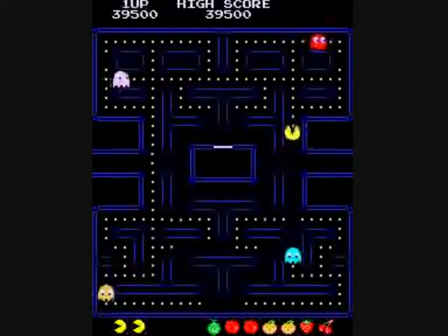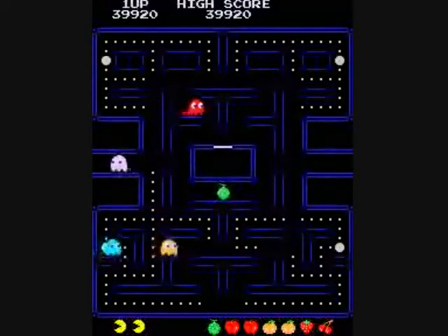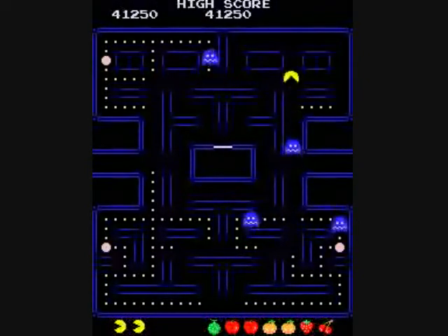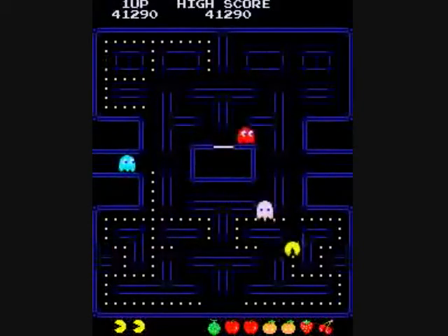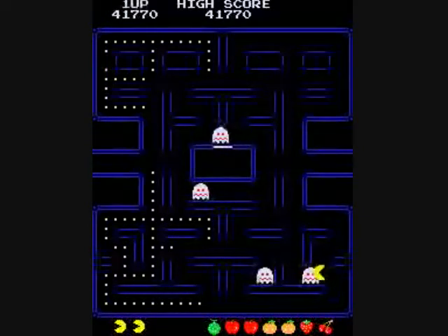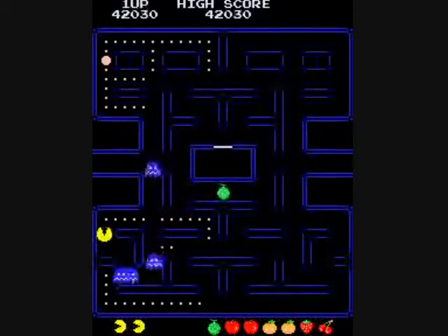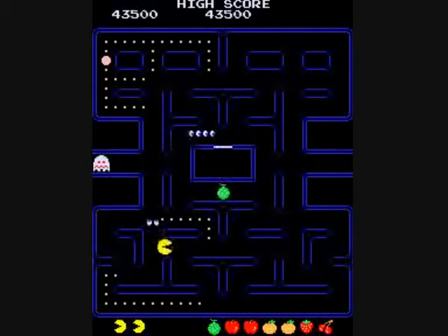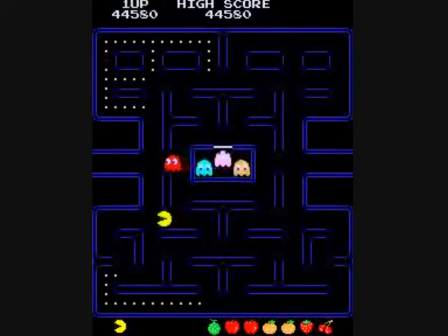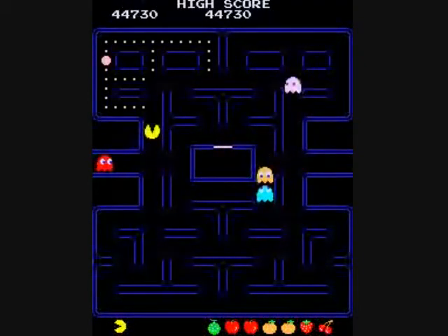Now the prizes are starting to get a little lucrative — there are now grapes worth 1,000 points. Fake the ghosts out to follow you through the tunnels, especially Blinky and Pinky, the fastest ghosts. Don't panic — deaths often occur if you either panic or if you trap yourself in a long area with very few turns. Note that with turns, you make turns faster than the ghosts. If there is a ghost hot on your tail like Blinky and you keep making turns, you might be able to shake them enough to get a little breathing room.